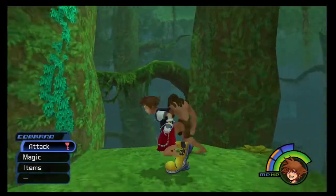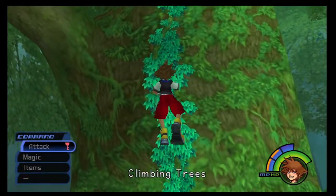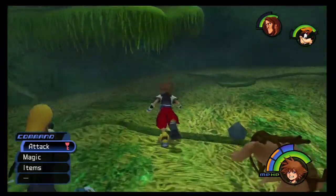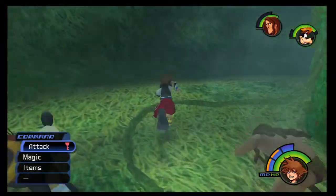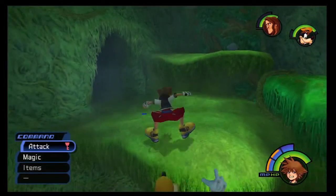We need to head on up to the treehouse — the area we first entered in this jungle — because some plot shenanigans are going to happen. As you can probably guess, Clayton has disappeared and run off. That probably doesn't mean anything in the slightest, but let's just keep going upwards to the treehouse and see what's happening.